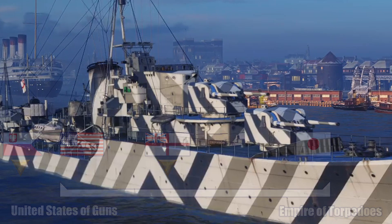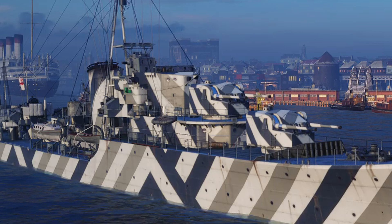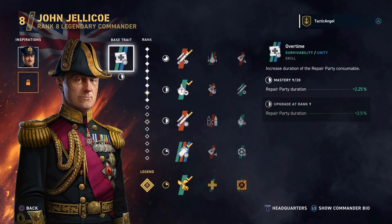Once you decide to go down the Royal Navy line, you're going to want to look at who's going to help you. You'll have about three choices. The first is obviously the man with the hat himself, John Jellicoe. He is the base commander for the Royal Navy, and if you choose all the abilities in the left column, you'll essentially have a destroyer captain with a fairly worthless base trait. That said, you can be effective playing Royal Navy destroyers with John Jellicoe, and I did that for the first couple of tiers.